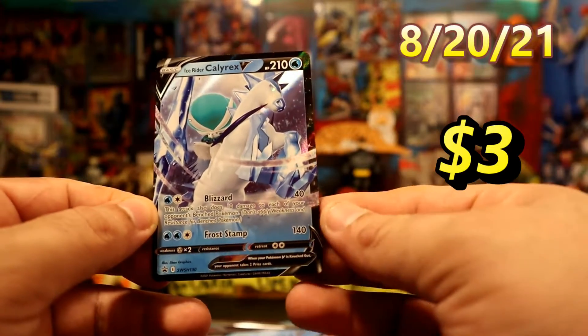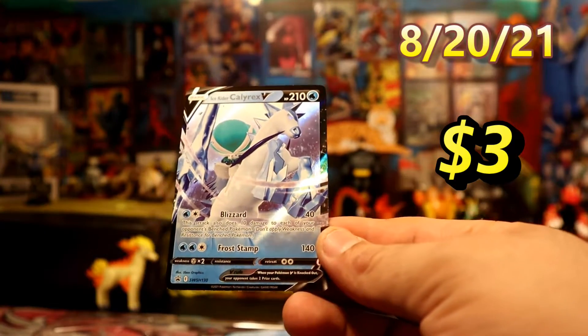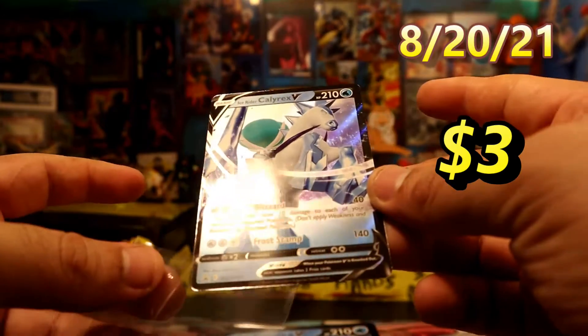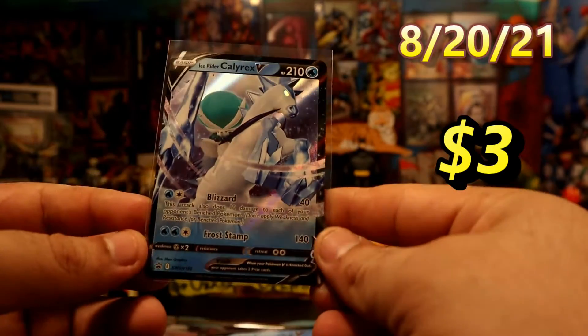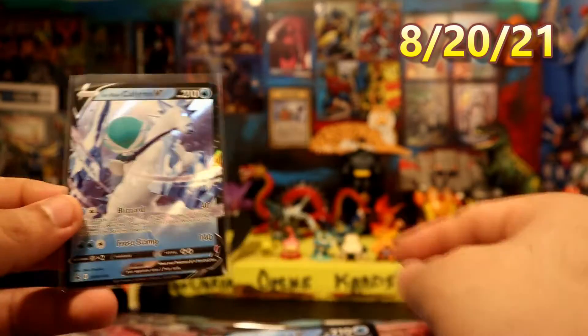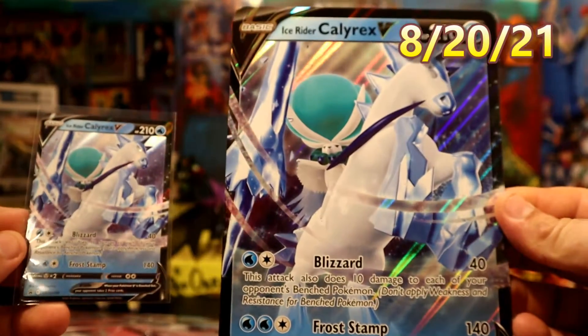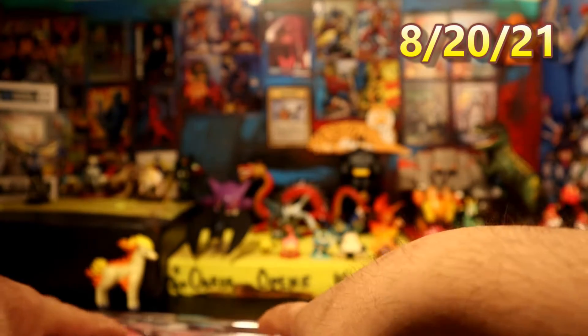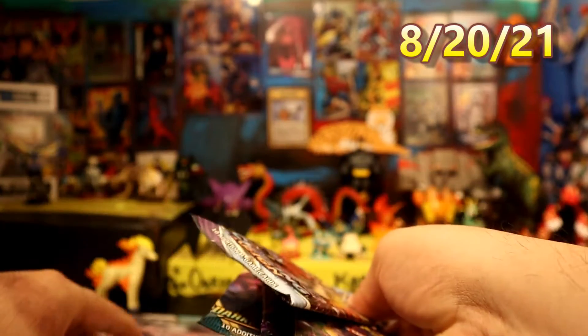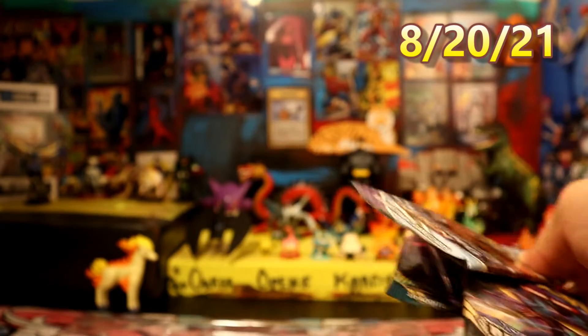We have the regular card here — Ice Rider Calyrex V promo, 130 for the Thorium Shield. And we have the jumbo. Put the jumbo over there, and we have our four packs here.